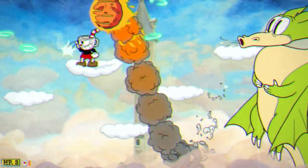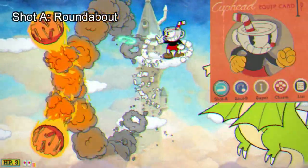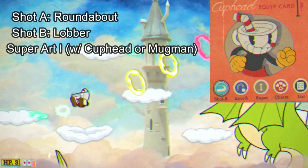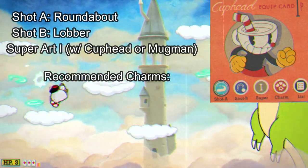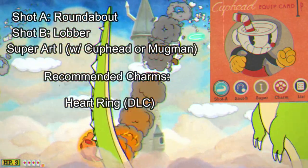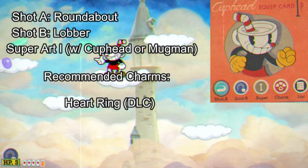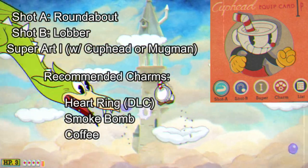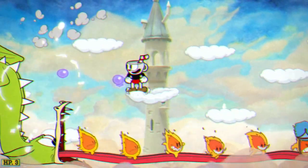Here's the thing with the loadout I prefer: I prefer using Roundabout for your shot A, Lobber for shot B, Super Art 1, and you're going to be using Cuphead or Mugman, and also Heart Ring if you have the DLC. If you don't have the DLC, I highly recommend either using Smoke Bomb or Coffee, but it really depends on what you want to do. I highly recommend using those weapons for sure.